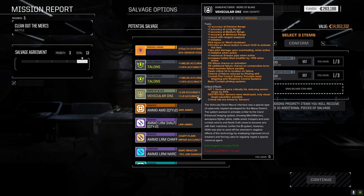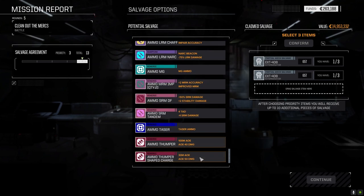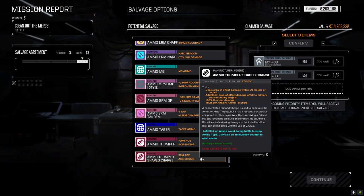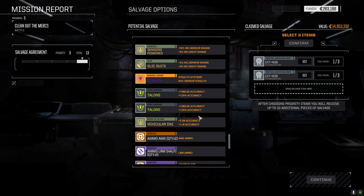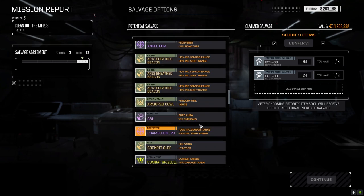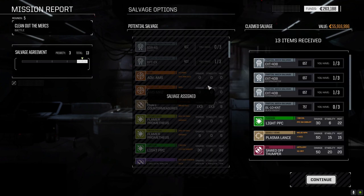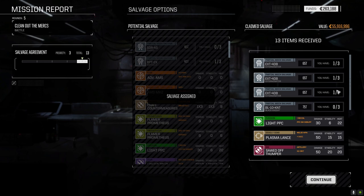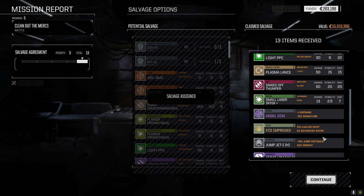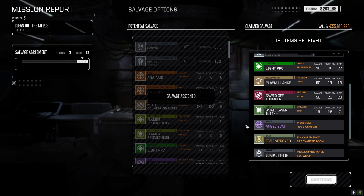Head receives failure penalty, deals critical hit to the location on failure. I don't know — I'd run it without activating it, just for all the chances to hit and the initiative. It's an interesting find. I don't know whether I want this for chances to hit — it is three tons though. I'm going to take the Sawed-Off Thumper. I think we need to look at getting into artillery. We also got the extra Exterminator part, Black Knight part, Light PPC, Plasma Lance, LRM chaff, half loads, ECM — we did okay.